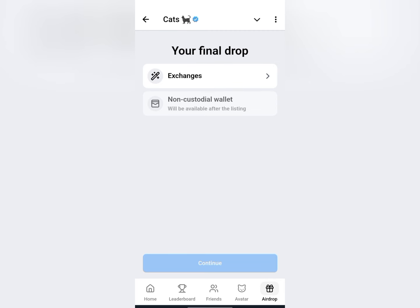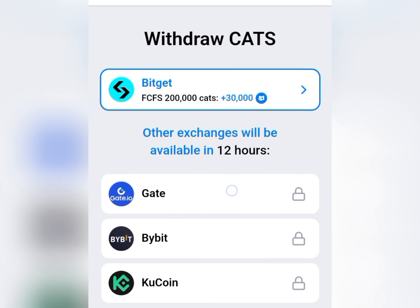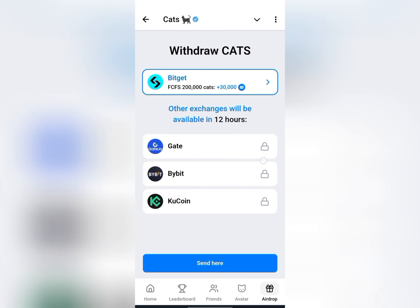I don't think it's going to be opening anytime soon. Now you click on exchanges, click on continue, and then you can see the different exchanges here. Currently you have Bitget, Gate.io, Bybit, and KuCoin. Gate.io, Bybit, and KuCoin — you cannot deposit to them right now; they will be available in 12 hours time.